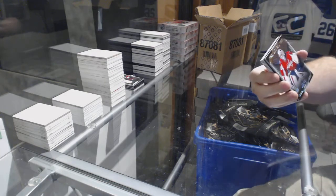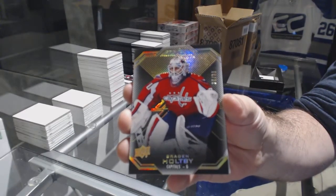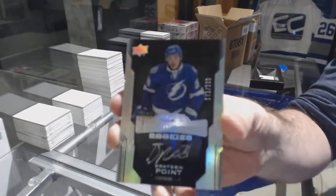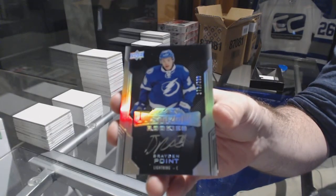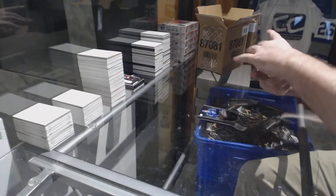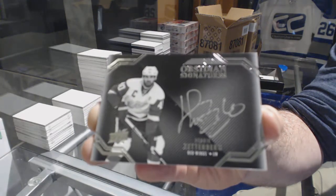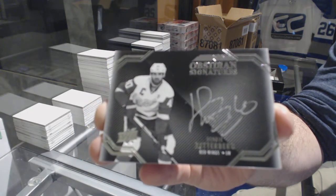For the Capitals, a gold base /35 of Brayden Holfe. For the team again, a 2/99 rookie auto Brayden Point. Obsidian signatures of Henrik Zetterberg.